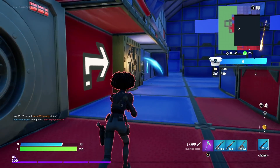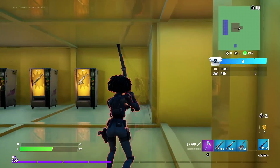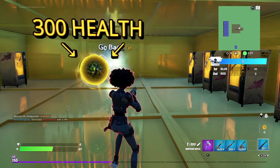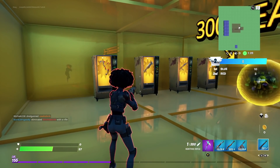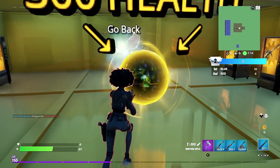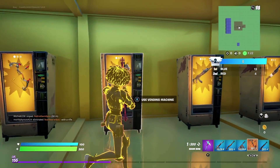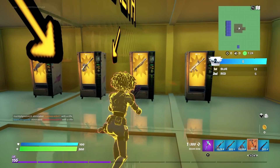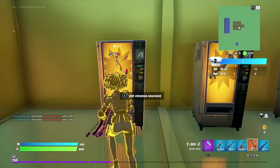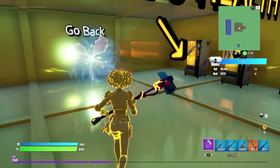From there, you guys will then go over to this vault just down here — activate it, and then you guys will go into this room right here, which is the 300 health room where there's a bunch of vending machines. You guys will only need to grab one set of items in this room. You guys will want to get the 300 health first and then get the boom bow. You won't need any other guns in this room at all, but you can grab them if you want to. If you just want to specifically do this XP glitch, just grab the boom bow and the 300 health, which will spawn roughly around here.